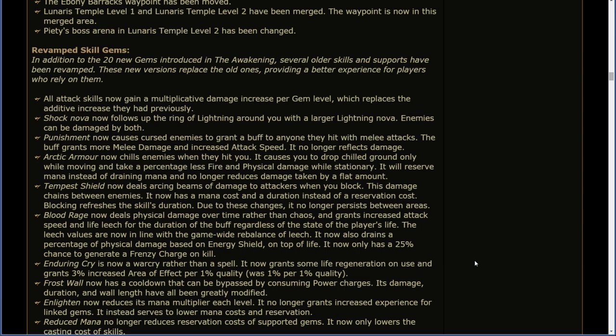Tempest Shield now deals arcing beams of damage to attackers when you block. This damage chains between enemies. It now has a mana cost and a duration instead of a reservation cost. Blocking refreshes the skill's duration. Due to these changes, it no longer persists between areas. Blood Rage now deals physical damage over time rather than chaos, and grants increased attack speed and life leech for the duration of the buff regardless of the state of the player's life. The leech values are now in line with the game-wide rebalance of leech. It now drains a percentage of physical damage based on energy shield on top of life, and has a 25% chance to generate a frenzy charge on kill. Enduring Cry is now a War Cry rather than a spell. It grants some life regeneration on use and grants a 3% area effect per 1% quality.